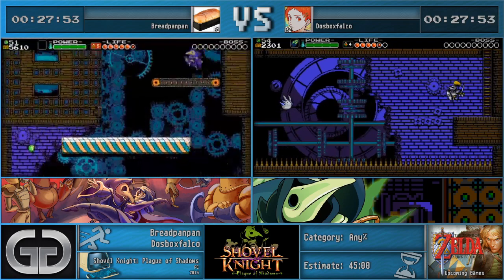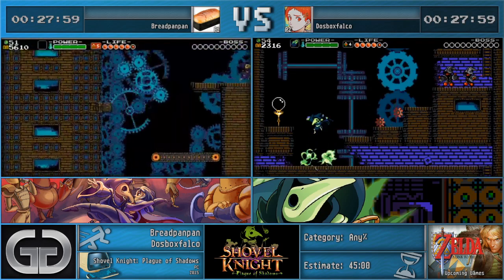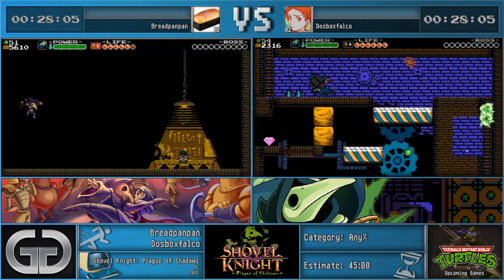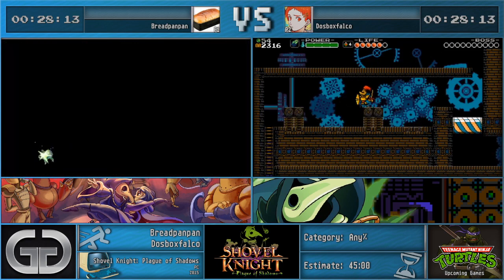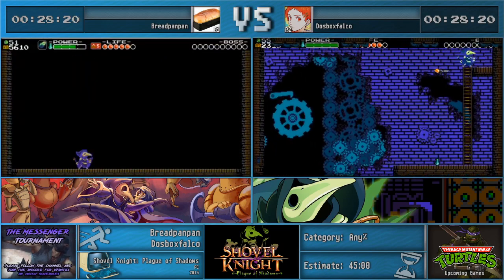I would not recommend dying — very bad strat. If anyone doesn't know, there might be games where deaths make things go faster — not in Plague Knight. Every single death you see is not intentional; deaths are never faster. I died right before the semi-autoscroller — I literally hit the checkpoint and then just died. A very fast death like that will probably cost you like 10 to 15 seconds. Here's Tinker Knight 1 — oh, I'm facing the wrong way.